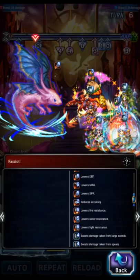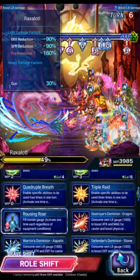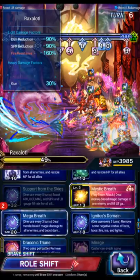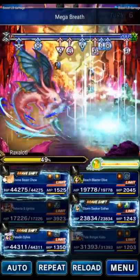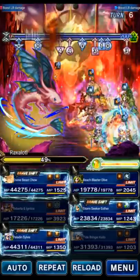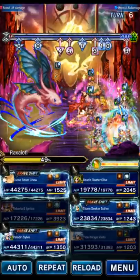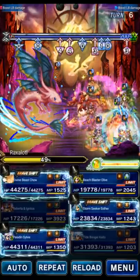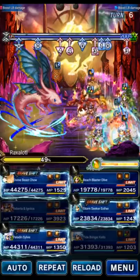Roberta can do triple: refresh the Aquatic Killer, Support for the Mirage, and Mega Breath to get rid of that last stack of Mirage. Mirage is gone. The boss's rotation picks up where it left off — this is technically the second turn of the boss's 3-turn rotation, which is the Physical Damage turn. Lots of physical damage this turn, but we're going to Mirage it thanks to Roberta.